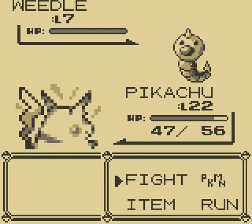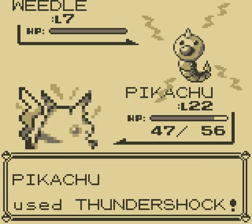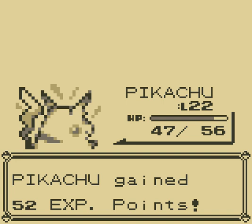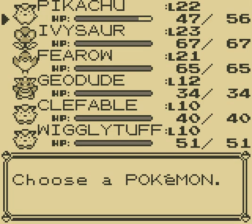Let me explain again about Abra — you're just going to have to make sure you catch it on your first try, otherwise it will Teleport away from the battle. You're just going to need some luck; it might take a long time. Oddish is easy to catch, so don't worry about that.